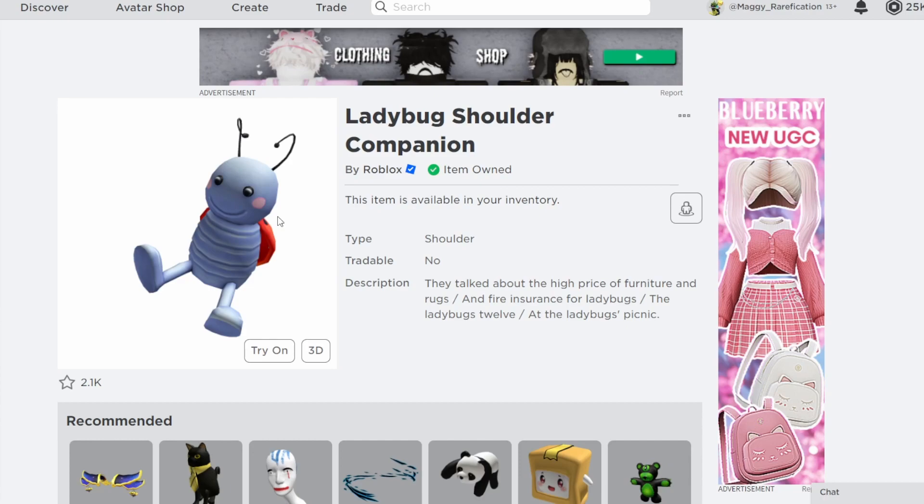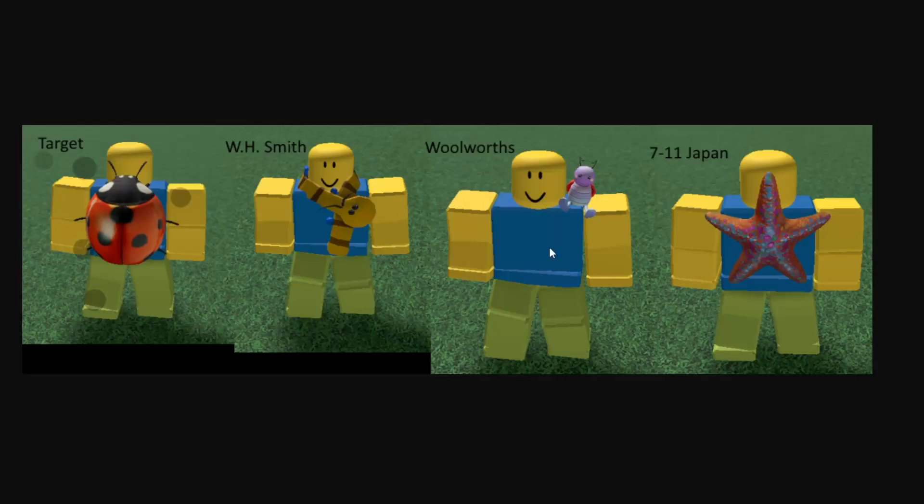Next, we have this Woolworths ladybug friend. This is also a retexture of an on-sale item. We're going to see the pattern continue, with most of these really being just retextures of on-sale things. This is definitely a pretty cool one — it looks similar to the original. If you do want to get this one, you can get it from Woolworths.